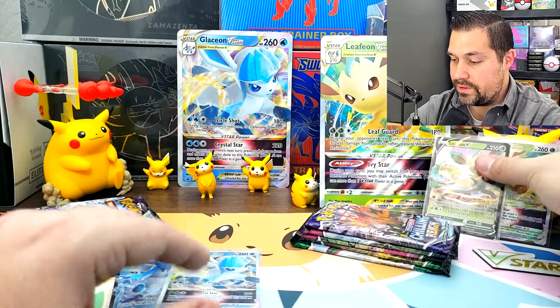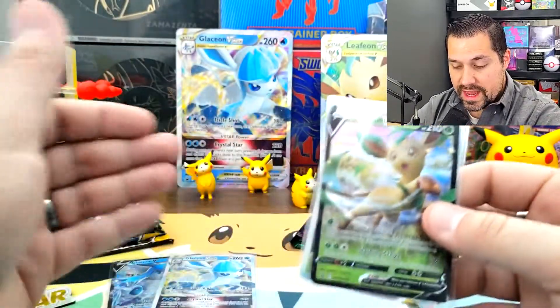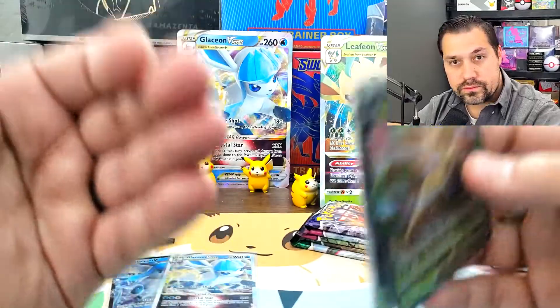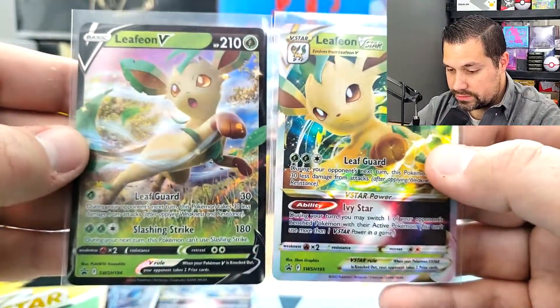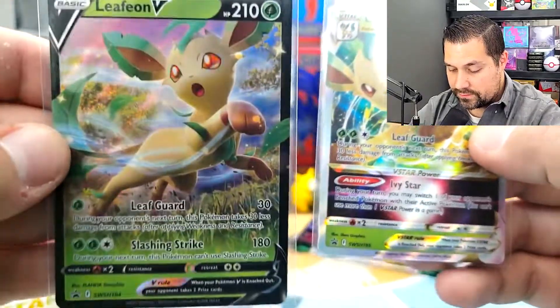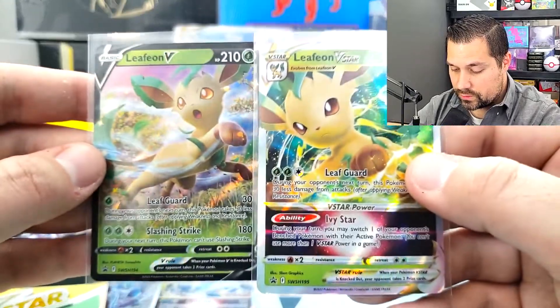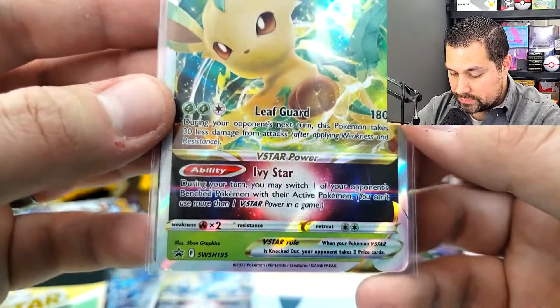I thought the Glaceon V-Star would be better because of the massive damage you can do and then also preventing damage to your own, giving you a chance to hold out a little bit longer before you end up losing your active Pokémon. So here we have the Leafeon V and the Leafeon V-Star — very cool promos, very cool artworks. And the Leafeon V-Star has Ivy Star as the ability.